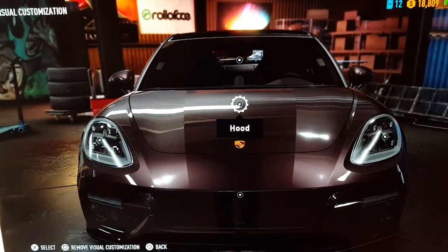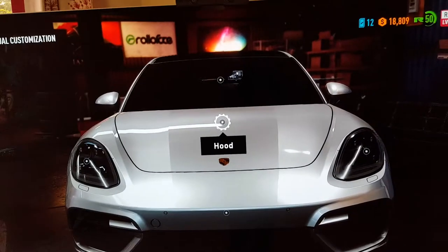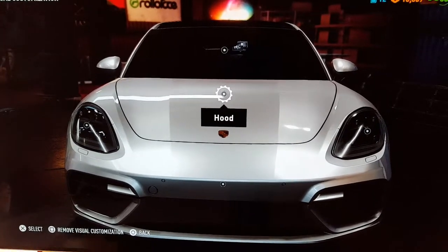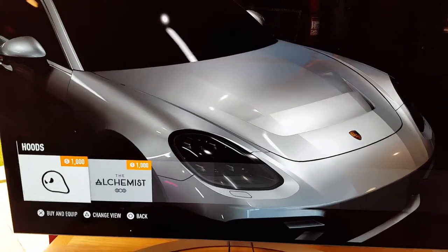I'm just gonna skip to the part where I've painted the car. Okay guys, so we've gone white so I can actually see the parts I am equipping. For the hood, we've got a standard one.